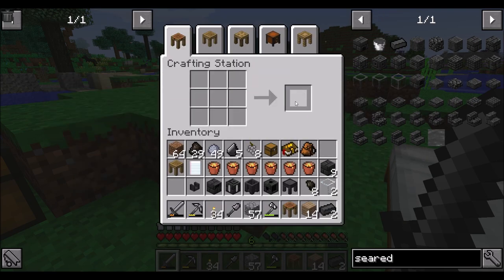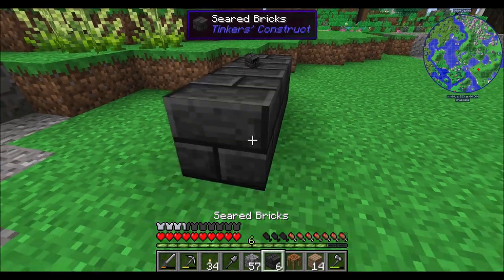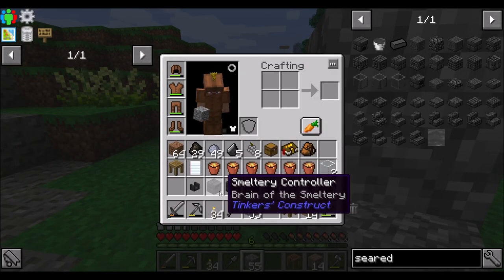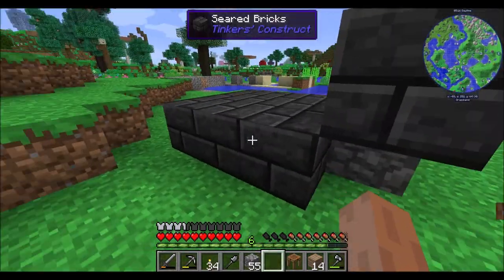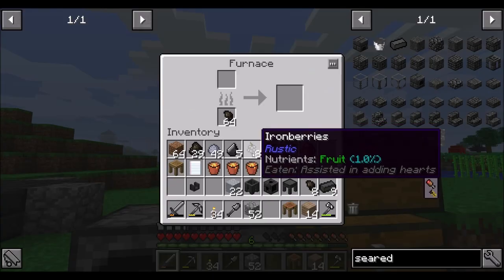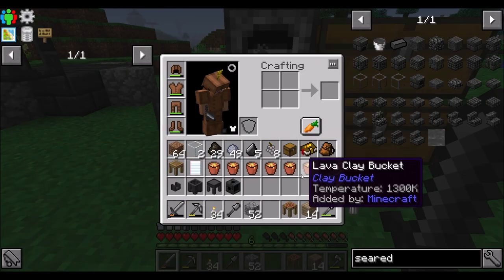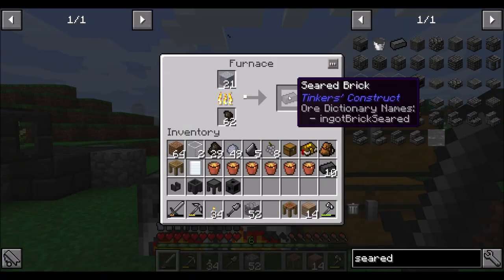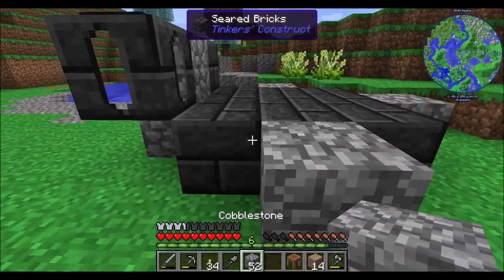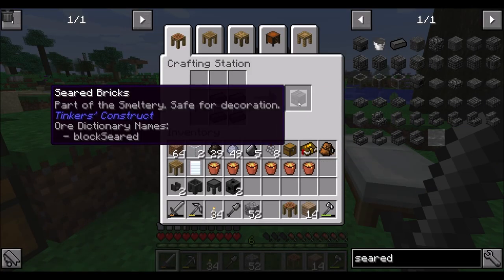Let's get a few more of those and we have another stack of that stuff coming. Let's get the foundation built. We're going to build our standard three by three - no reason not to. We'll put the controller here, we'll put the tank here. We'll definitely want another seared drain and another faucet. Just need a handful more seared bricks, and then we're done with this smeltery and we can get to smelting.